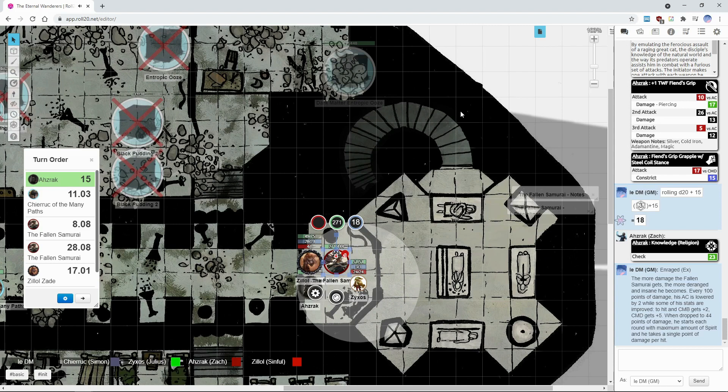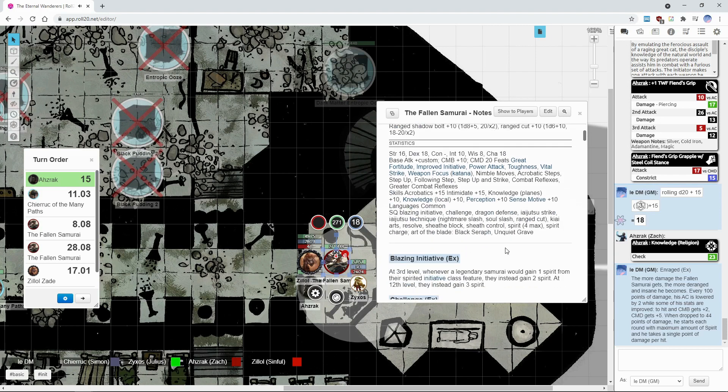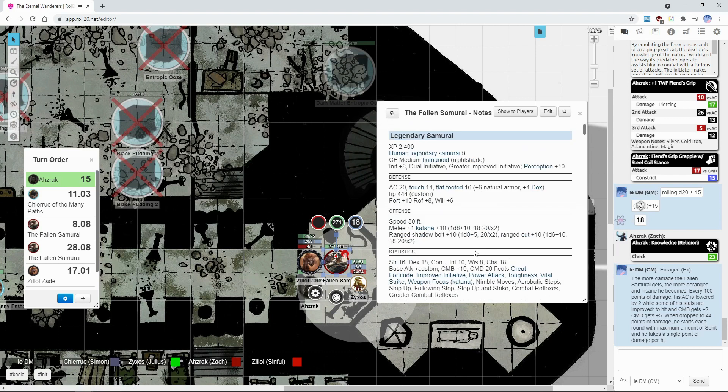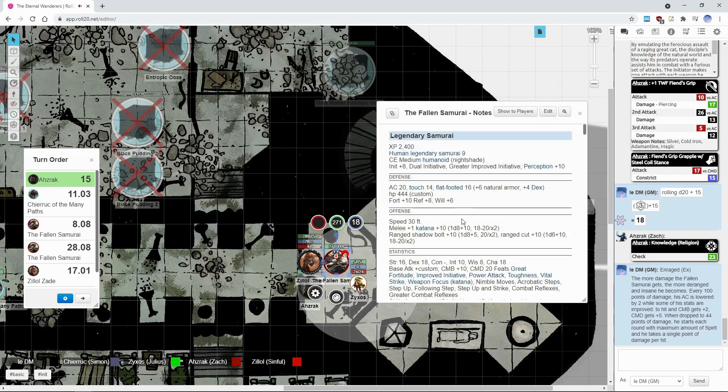There's one thing, and a second thing — you can ask about the second. Special defenses or weaknesses? Apart from what you know the Nightshade subtype does — the light aversion weakness — he does not have any special defense. If you count the fact that he starts taking only one point of damage per hit when he gets completely enraged, that kind of counts, but otherwise no.